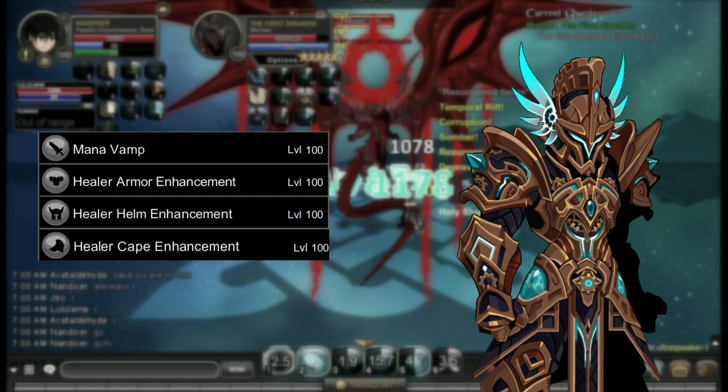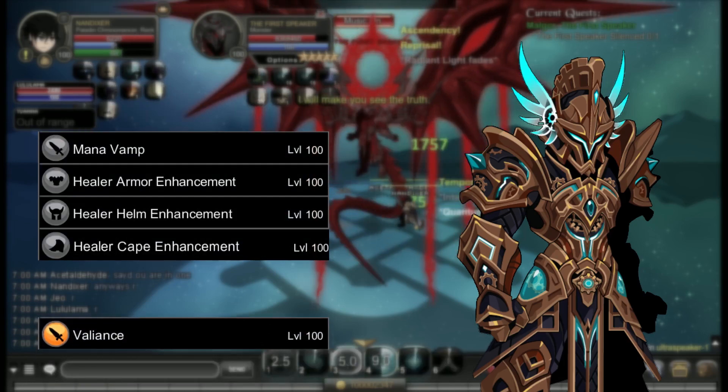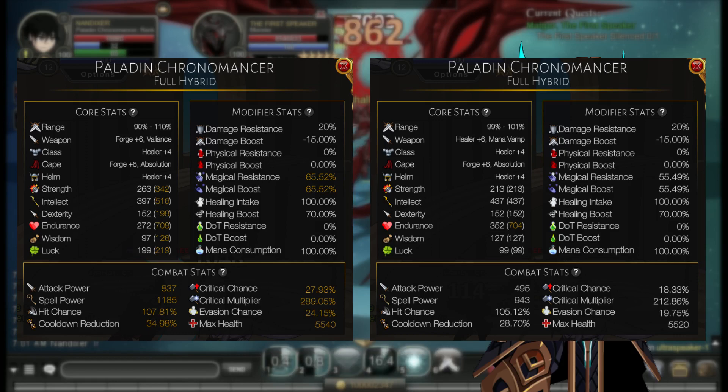Mana vamp is the best enhancement because you don't actually have good mana sustain. Valiance is a viable alternative. Valiance and healer have nearly identical health and wisdom values — Valiance has higher intellect and haste, but healer has access to all enhancements.